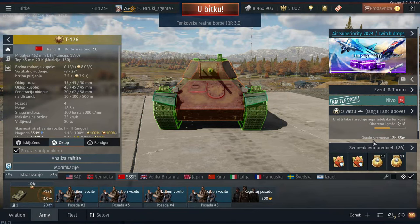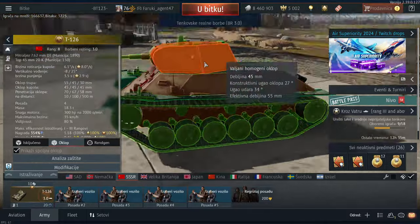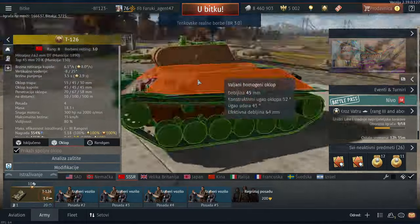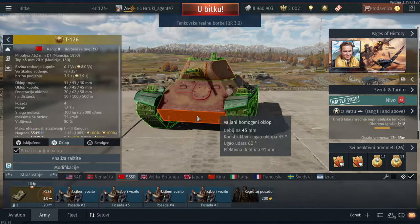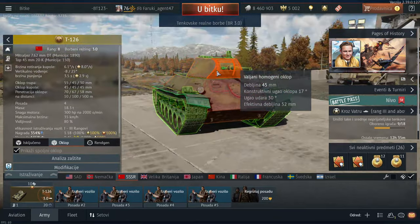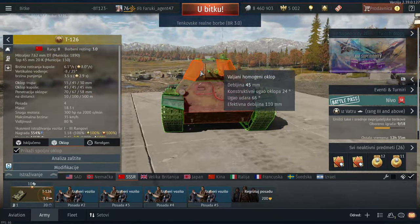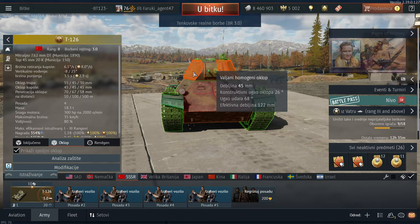Welcome back to another video. Today we are going to be reviewing a little less talked about premium tank — the P-126. Some people say this thing is an absolute unit, so we are going to see if that's really the truth and if it's worth a couple hundred golden eagles. Let's get into the battle.